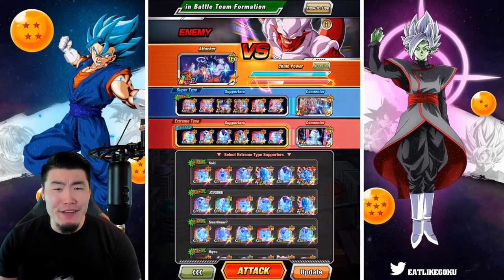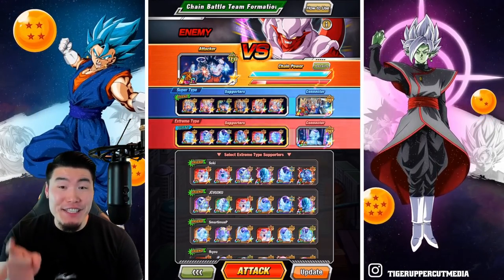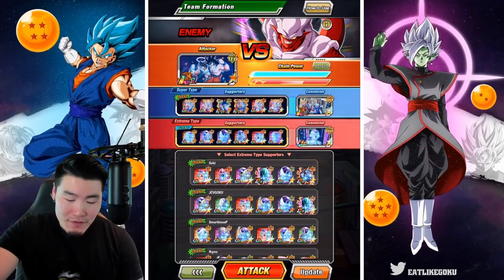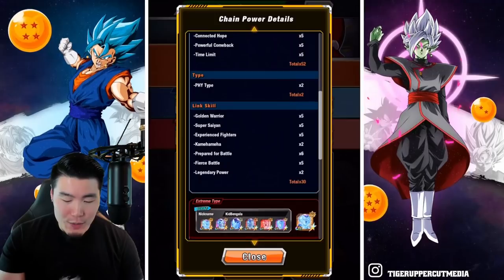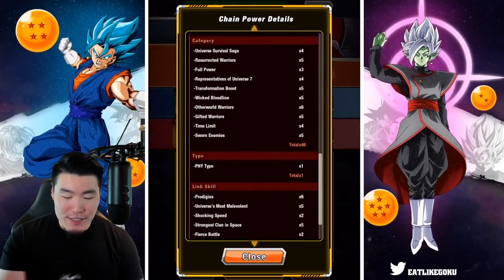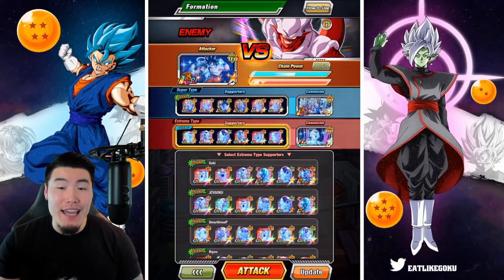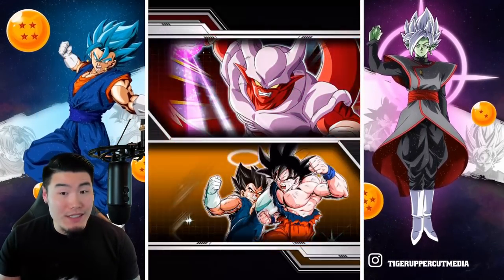I don't really know what happened, but for some reason I stopped recording about five minutes ago and I actually did a really, really good run where I got 142 million points, and none of that was captured. But luckily I was able to find pretty much the same teams as last time. On the super side we have 52 shared categories, two types, and 30 links. On the extreme side it's 46, one, and 28 — almost identical to what it was for the run where I got 142 mil. I'm gonna try to replicate it and see if we can get the same score or maybe even higher.